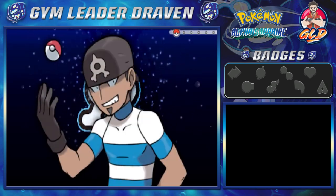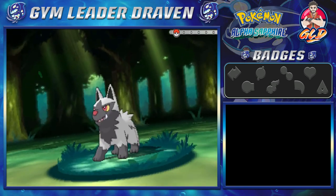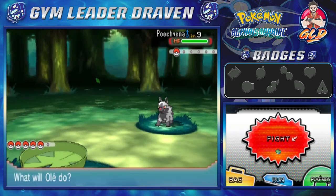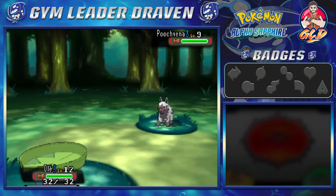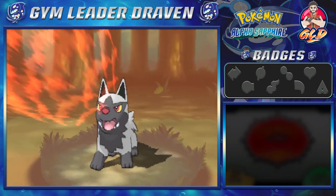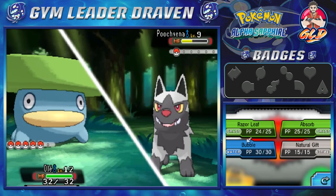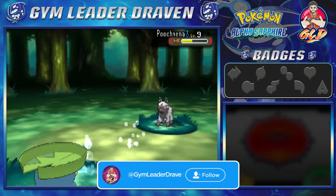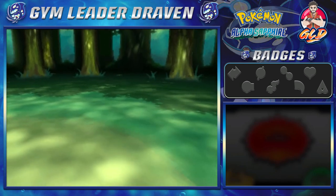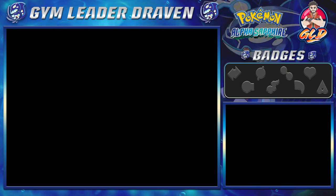Here it is guys — battling our first Team Aqua member, and he's coming out with his little Poochyena. We have Ole at level 12 with Razor Leaf and some pretty good moves. Razor Leaf kicks some butt, takes some names — here comes a Howl attack. Going straight for a Bubble attack — shout out to Michael Bublé — and there we go, Poochyena defeated! Team Aqua grunt has been defeated.